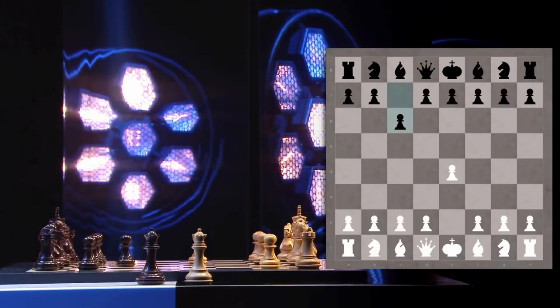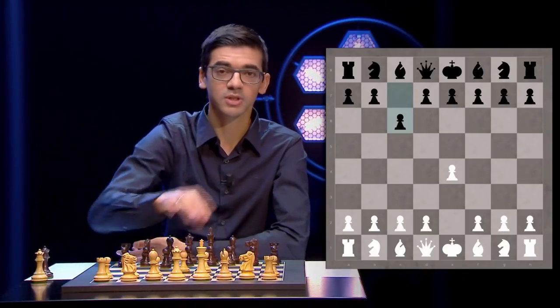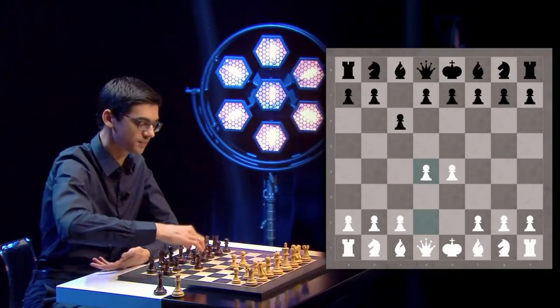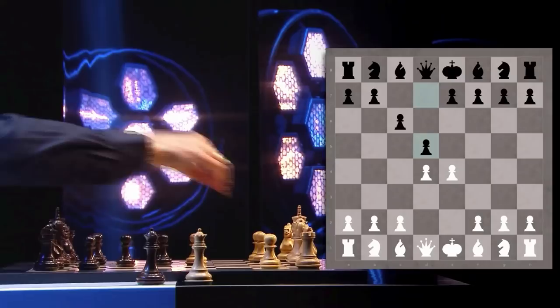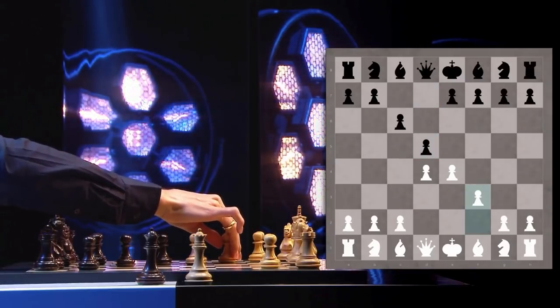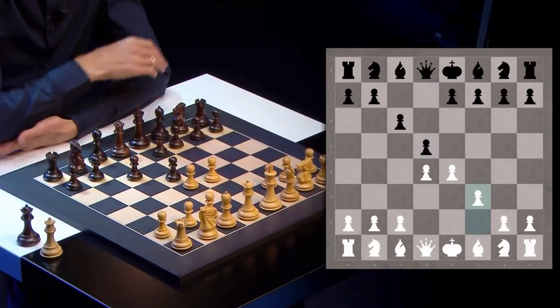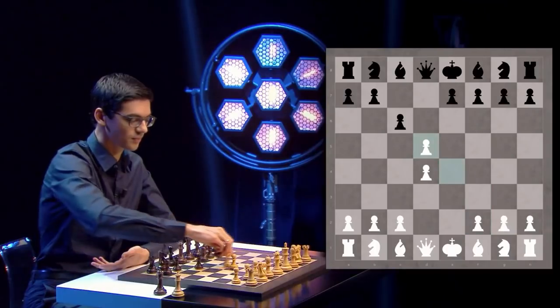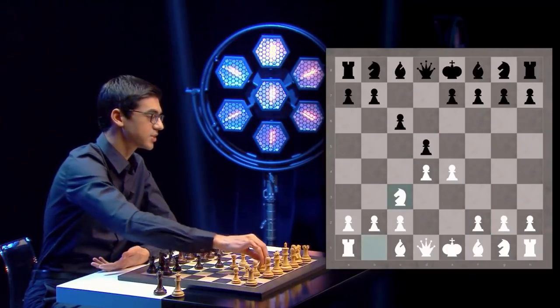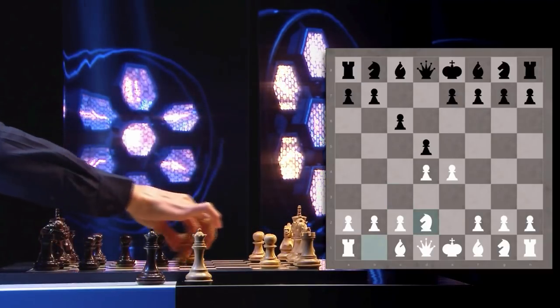There are also other sidelines on move 2, but the main move is d4, putting another pawn into the center. Black goes d5. Now White has a choice: there is a so-called fantasy variation with the move f3, which is pretty rare. Much more popular are moves exd5, moves Nc3 or Nd2 — they usually transpose — and the move e5.